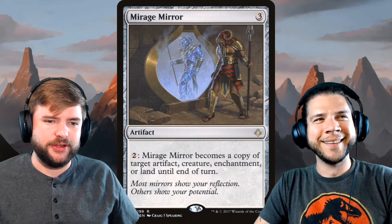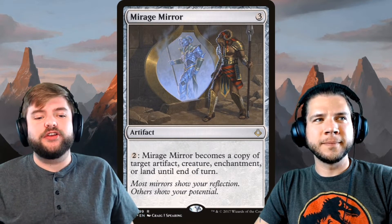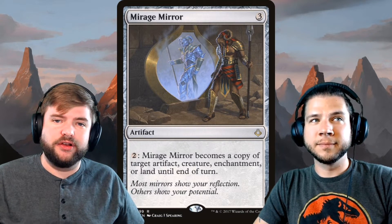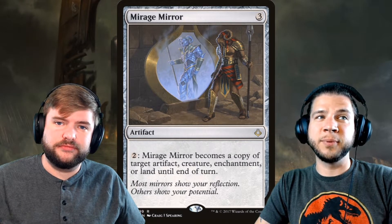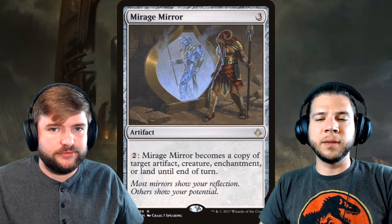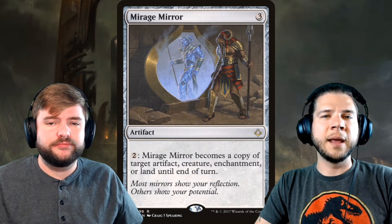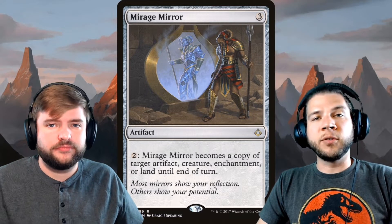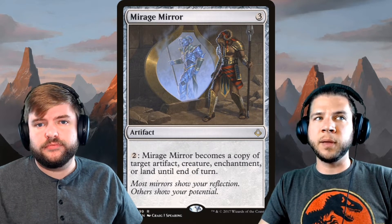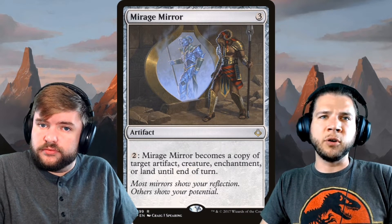Next we're looking at Mirage Mirror. For two mana once it's resolved, it becomes a copy of a targeted artifact, creature, enchantment, or land until end of turn. If you want to double anything, play a Mirage Mirror. It's really really good and really cheap right now. It's versatile. With some recent bannings — Oath of Nissa, Leyline of Abundance, and the Cat combo — the format is going to be open again. Cards at a low price point are worth considering for future spikes.